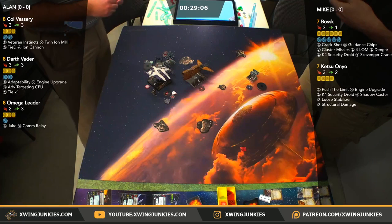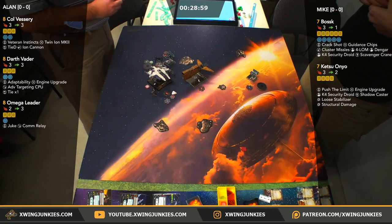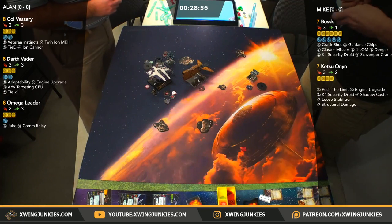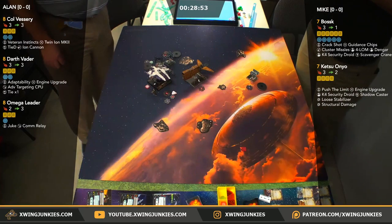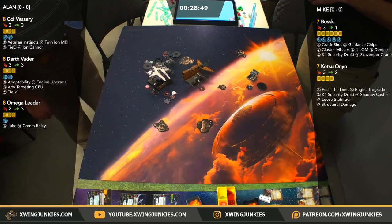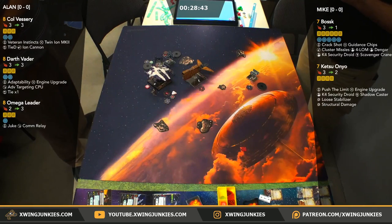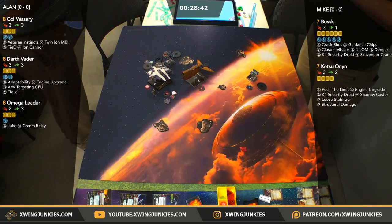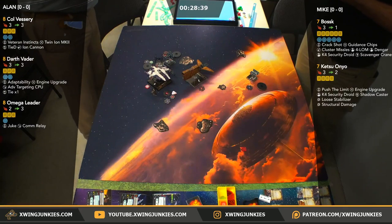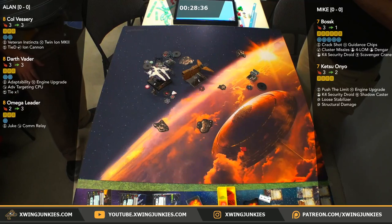As far as Vessery goes, Vessery will be moving first. He does have that 4K, but he's got to be aware that Bossk can stop in place with that red stop maneuver. I can't tell from our camera because it's a wide-angle lens, but I'm not sure if that 4K will clear from here. The Defender dial is no slouch — she's got hard 3s, soft 3s, 4-5, and also the unpredictable slow maneuvers. Having Tie D, he doesn't need to do those quick maneuvers. So Vessery is in a pretty good spot as well.